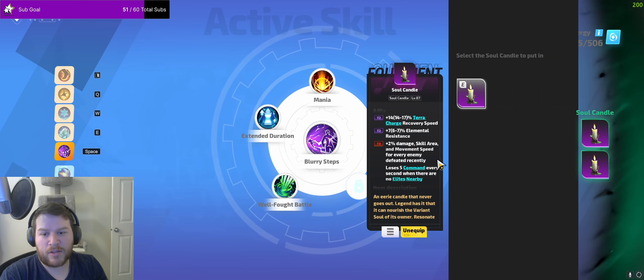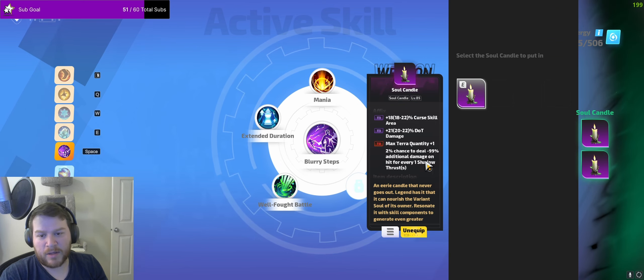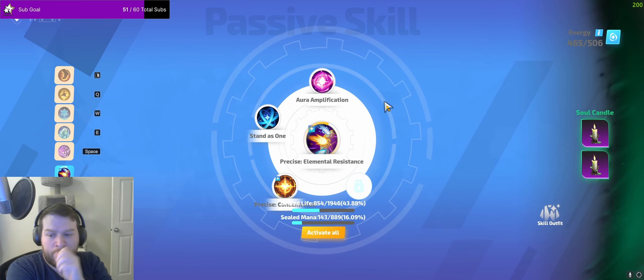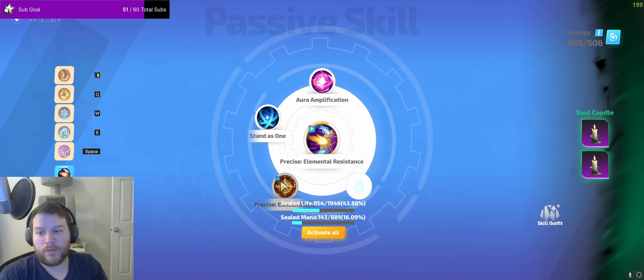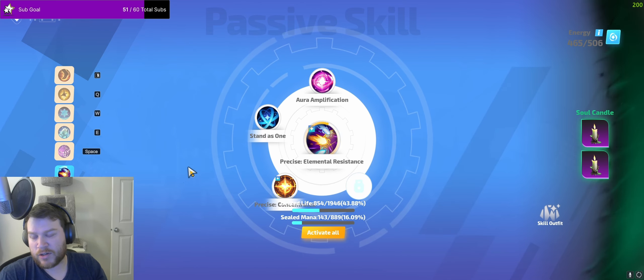For my Candles, I ended up just getting a Soul Eater Candle. You could min-max this for damage and get plus one max Terra instead, but I got plus one max Terra on another candle to cover that. For your Auras, I highly recommend Precise Elemental Resistance just because you can't beat it defensively — especially this league where you get to use Precise Concentrated because you are using Frigid Infusion.